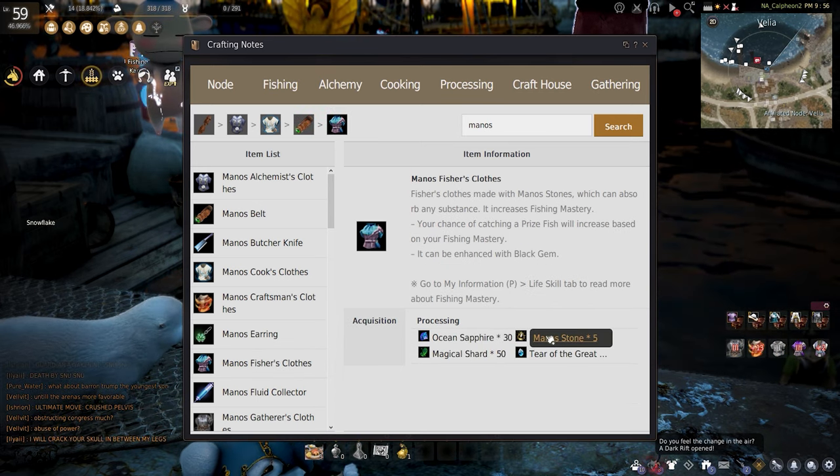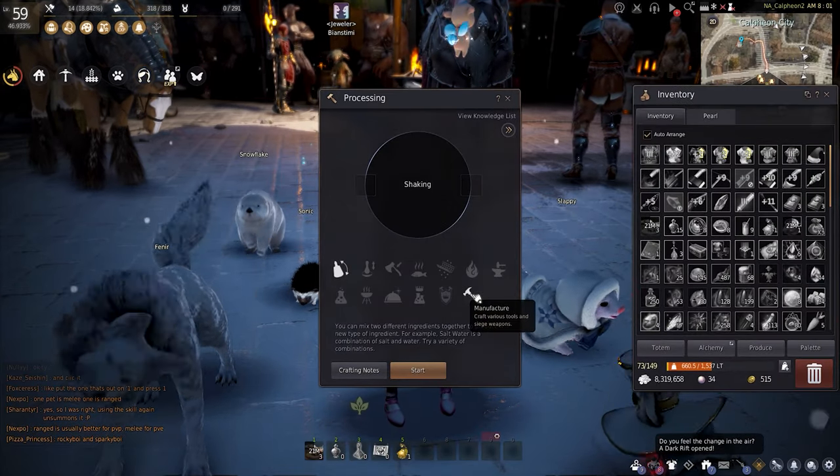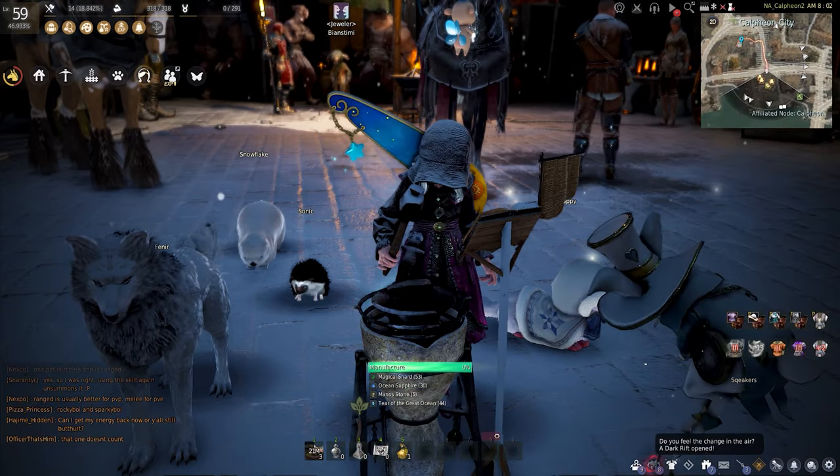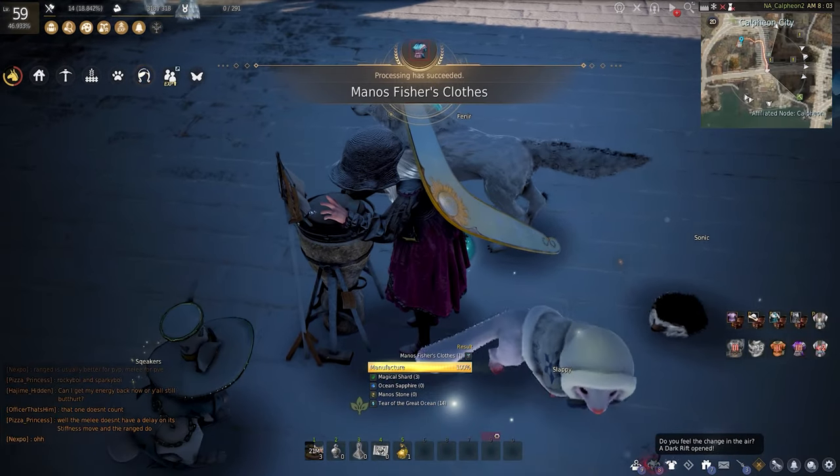Once you have all your materials, go into your processing and click the manufacturing tab. Here you will place everything in and just hit start. Just like that, you have your very own Manos fishing clothes.